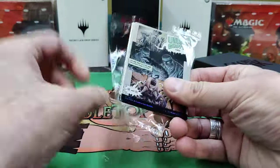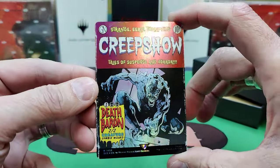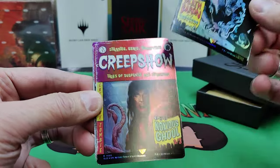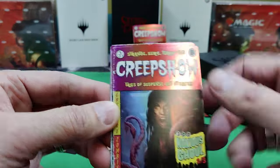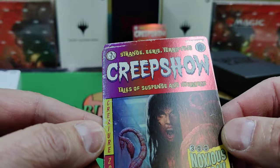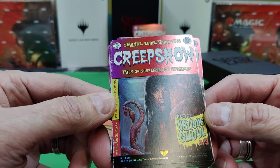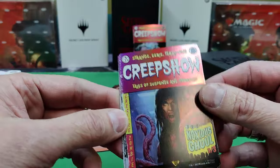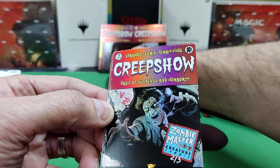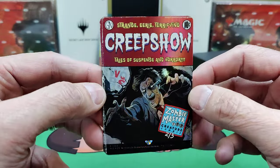Let's review what's in the Creepshow Secret Lair. So we've got Death Baron — he's a 2/2 reprint. I like how the edges of the card show wear like an old comic book, especially on the spine. Then there's Noxious Ghoul — that's the classic Noxious Ghoul. I think when he comes in, all non-zombies get minus one minus one. So we've got Noxious Ghoul, Death Baron — these are all zombies — and Zombie Master.